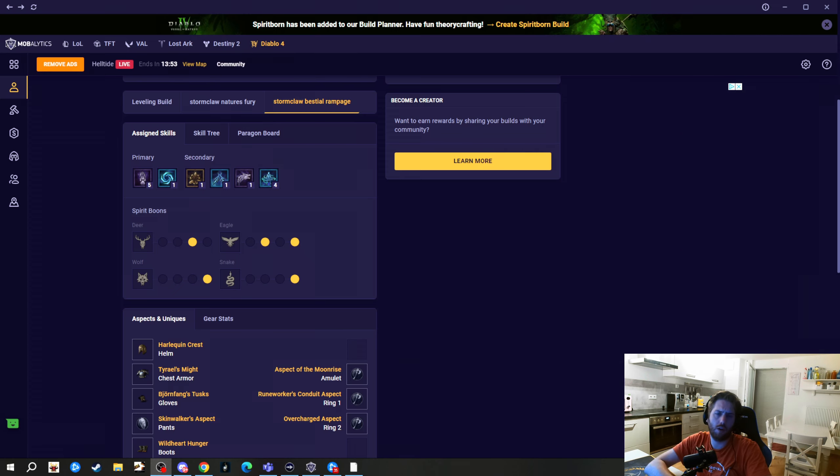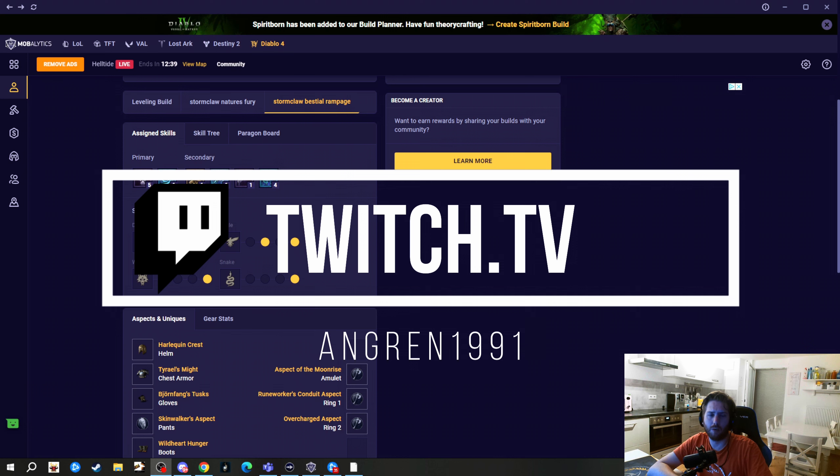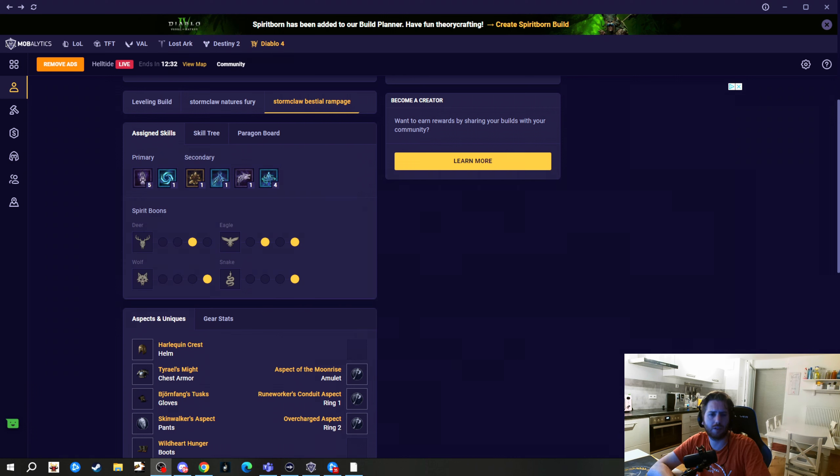The Stormclaw won't be the best build but certainly one of the most fun ones. It could also synergize really well with the new and buffed Andariel's Visage, so we could finally build a nice poison Andariel's Visage build. Hey guys, what's up — Angren here with another Diablo 4 Druid build guide for Season 5. Today I want to show you my Stormclaw Season 5 Druid. If you want to check out a really nice leveling build, you can check out my recently released Earth Spike Druid build. The cool thing is you can smoothly transition from the Earth Spike build into the Stormclaw build as soon as you find your Stormclaw item.